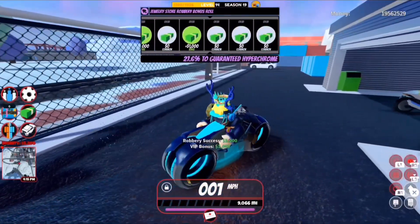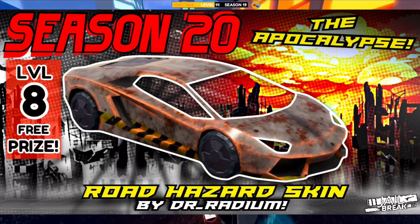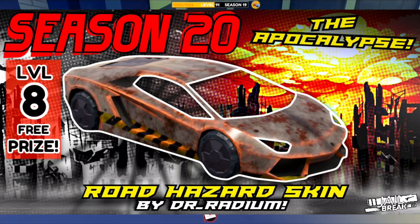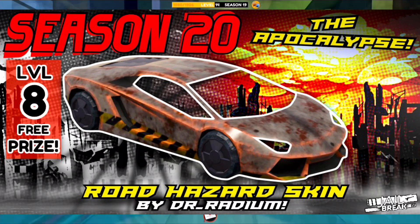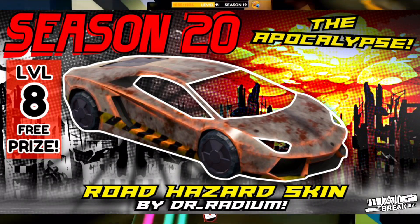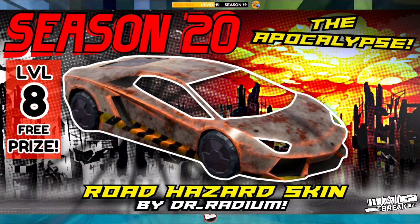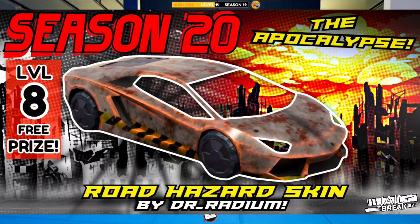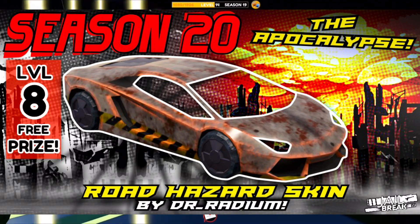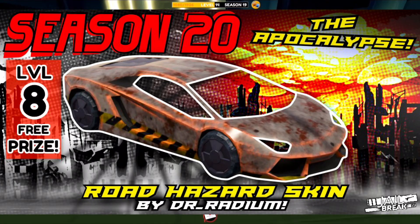The level 8 reward is the Road Hazard skin, created by Dr. Radium, and it actually looks really good. It's a rusty-type skin, which is realistic because in apocalyptic movies pickup trucks and cars often look very rusty. Other textures like a radioactive one were considered, but the rusty look makes more sense because the apocalyptic theme isn't necessarily about radioactivity — it can also mean rust and other dangerous-looking things.